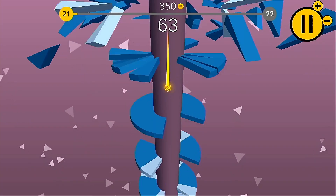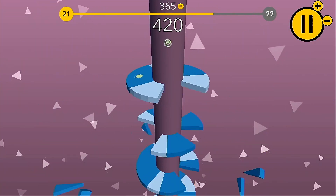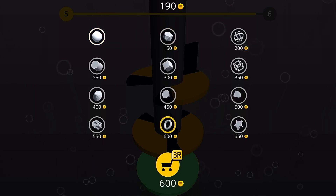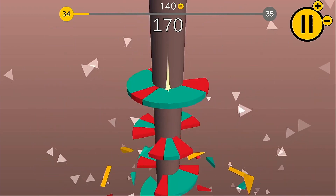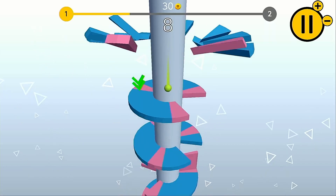It's worth noting that it doesn't matter if you pass through three or twenty platforms in a row — you still only earn five coins — and you also don't earn any additional points for passing through multiple platforms. Once you've earned enough to buy every ball in the shop this mechanic is rendered meaningless. They could have included a simple points multiplier for dropping through multiple platforms in a row, but instead you may as well just work your way down as slow and safely as possible to earn a high score.